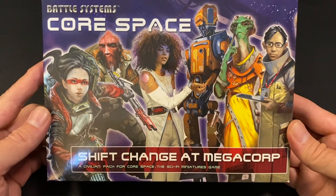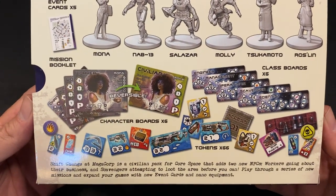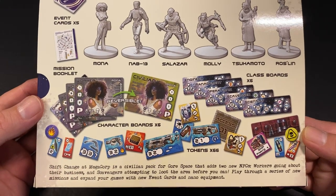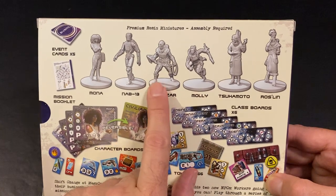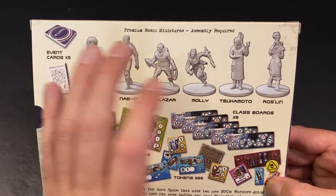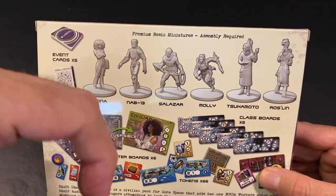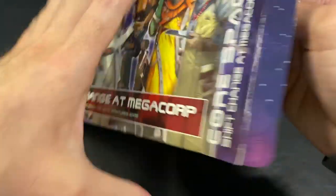This first one is called Shift Change at MegaCore, and it is a civilian pack for Core Space. It adds two new NPC groups: the workers going about their business, and the scavengers attempting to loot the area before you. The scavengers are two NPCs — Salazar and Molly — going through the installations, the spaceships, the battle stations, and the space stations, trying to get the loot before the players do. They have access to trap doors that represent back passages, air ducts, and ways to get around the installations that other players and NPCs do not.